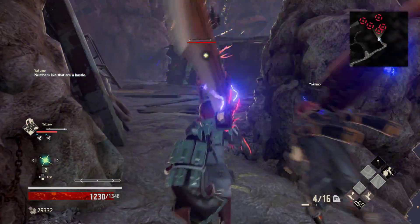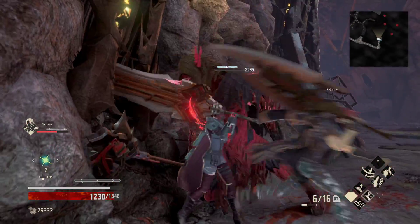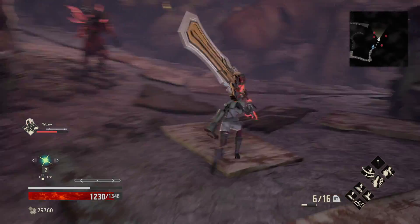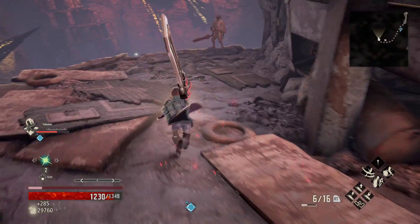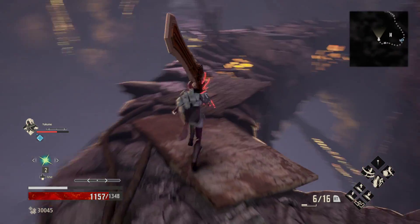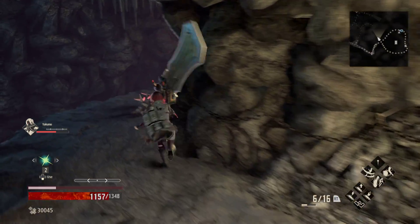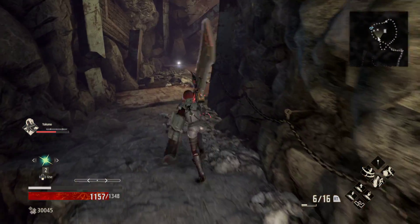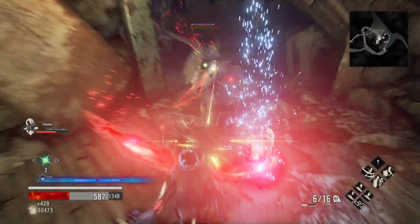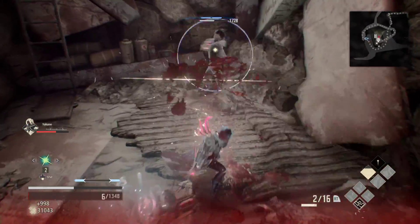Right here — this is that path that we're going to drop down. Enemies like that are a hassle, so we're going to let them come on in. And we're actually going to run straight past these guys just to show you the missile strategy. Run, see the shiny, roll — should be one more guy. Just run past him. And here we are.